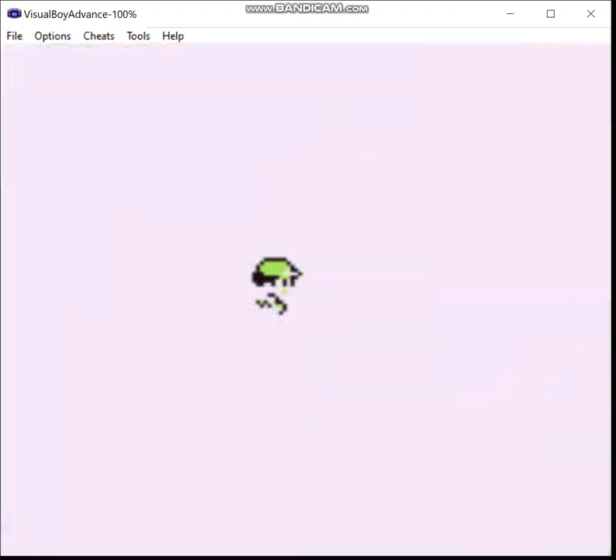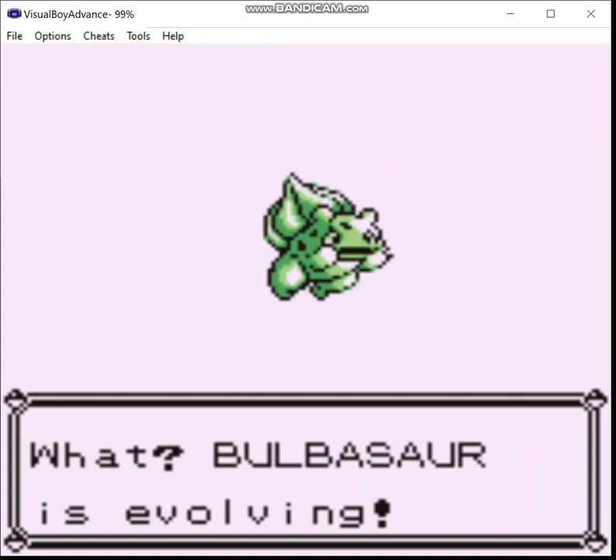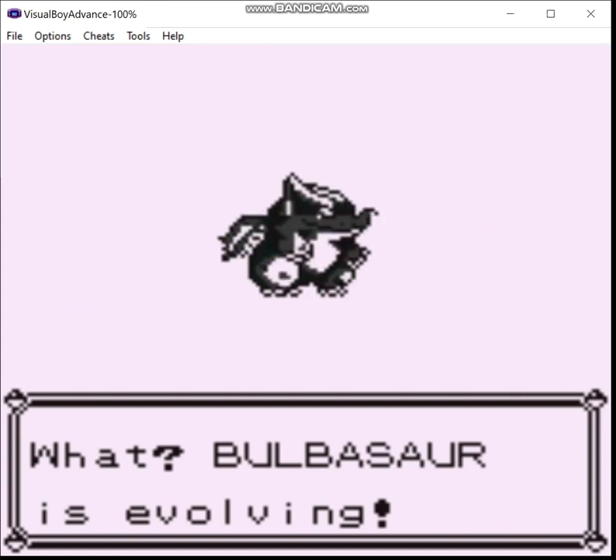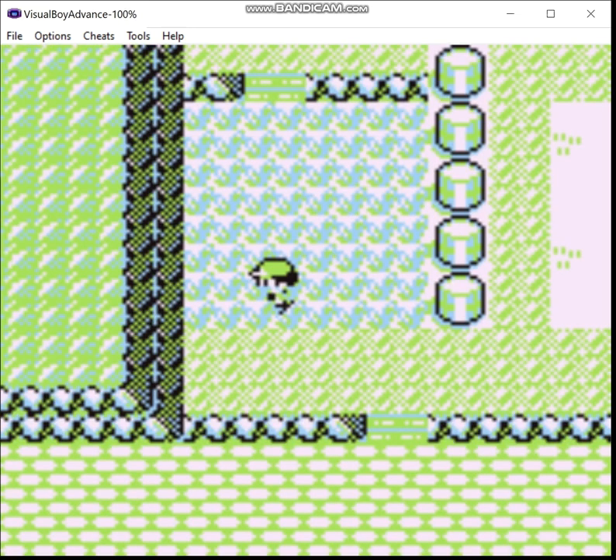We've been going for about 22 minutes. I might as well evolve Bulbasaur while I'm at it. Skipping ahead — we hit level 16, it's ready to evolve. And I think that's going to wrap it up, ladies and gentlemen. If you like what you see, like, comment, subscribe, check out my Rumble page. I'll see you all next time.